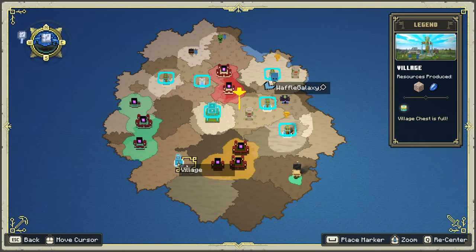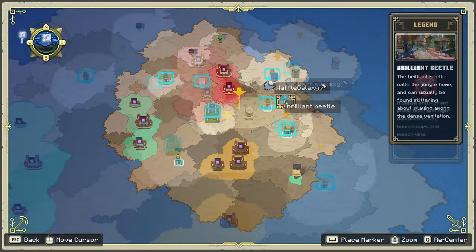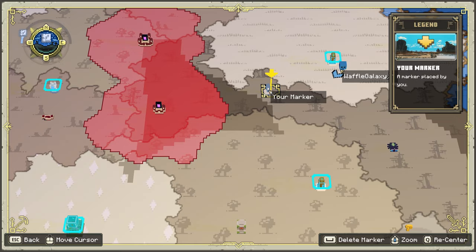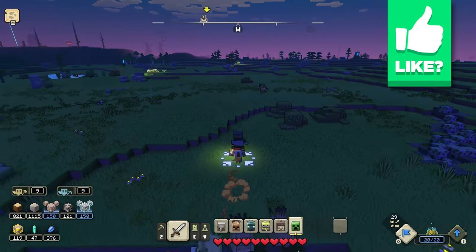They're still attacking the zombies down there, so I need to help them out. There's still a village right there that we haven't even gone to yet, so might want to think about that. Let's try and take down this horde of the hunt outpost right there. Make sure we grab the prismarine before it falls into lava, so let's start heading forward and take down another piglin outpost.